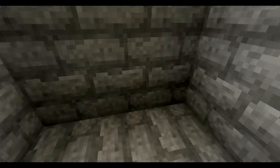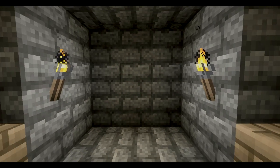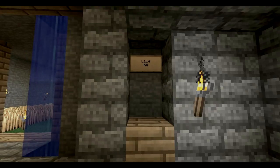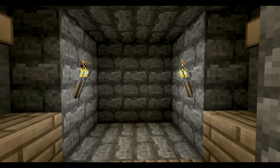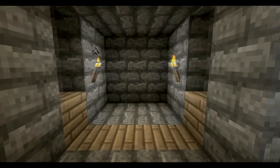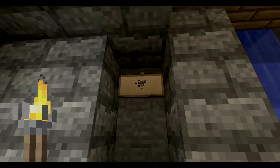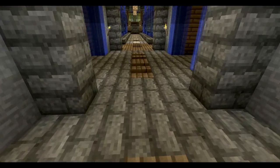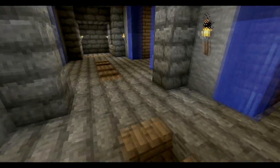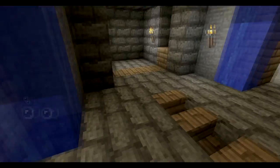This is my first 3x3 piston door. When you come in here it's not really obvious, but there are buttons with signs above them. The signs are meant to be cryptic — you can't just press the buttons and open the door, it's a puzzle. There are two solutions listed but one doesn't work. The one that works is L2, L4, R3. You go in, press the sequence, and it opens — it's so cool.